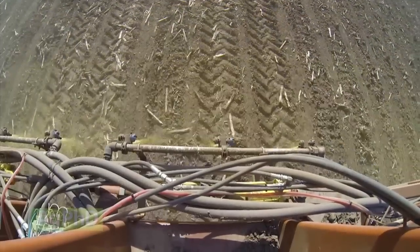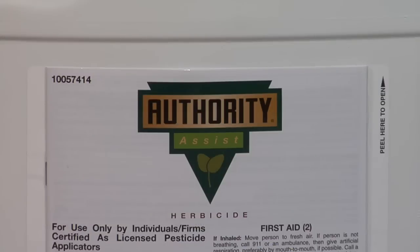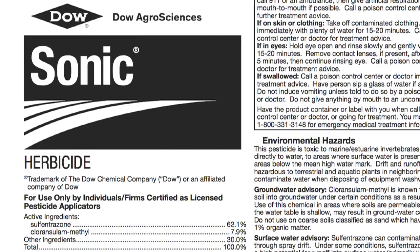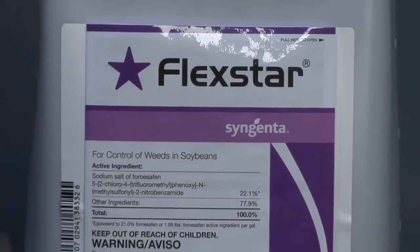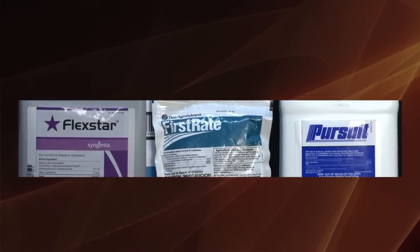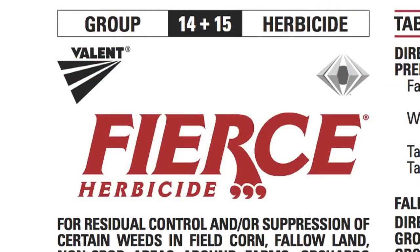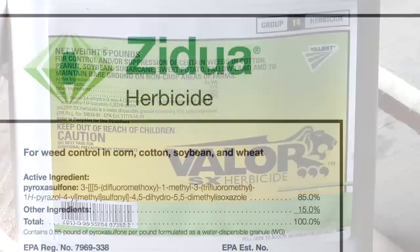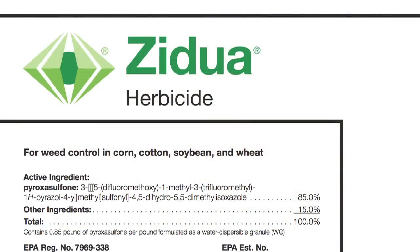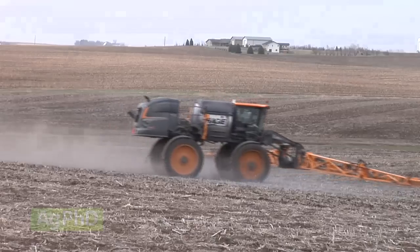One other thing to keep in mind is the pre's that we talked about — none of them can be used post-emerge. Now there are some post-emerge products that can be used pre. For example, Pursuit is in Authority Assist, or First Rate is in Sonic or Authority First, and Flexstar can be found in a number of pre-emerge options like Prefix. But Flexstar, First Rate, and Pursuit — we don't like to use those pre-emerge. Save the Zidua for post as well. I know there's a lot of Fierce sold throughout the country and it's a fine product, but I'd rather split that up: use the Valor pre and use the Zidua early post to give even more residual. If you burn them up pre, what are you going to do post? You can't go back and use them again post-emerge — you'll have carryover issues or crop injury issues. You only get one shot at it. Save the post products for post.